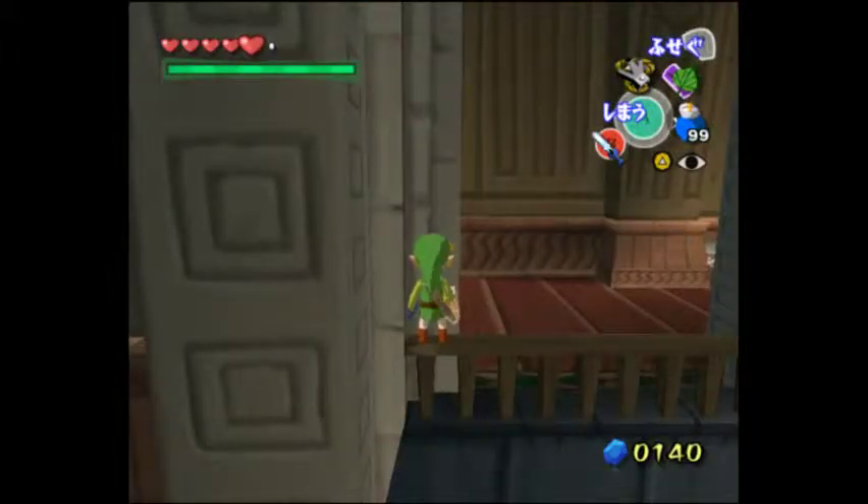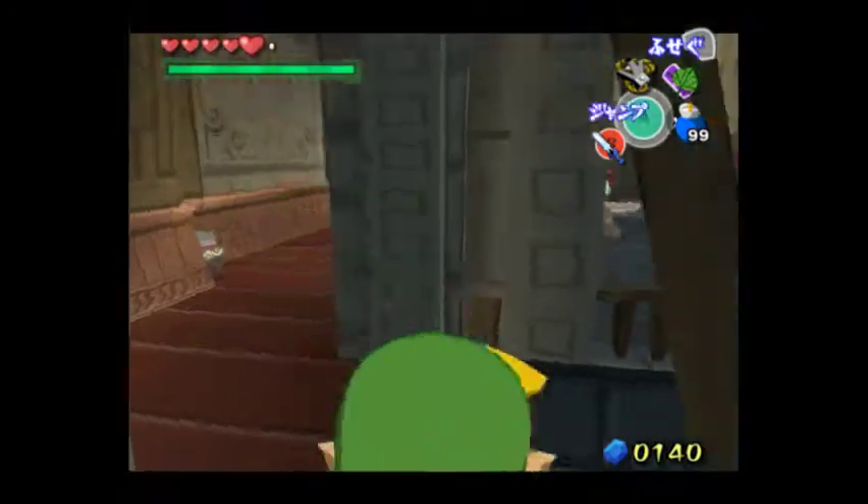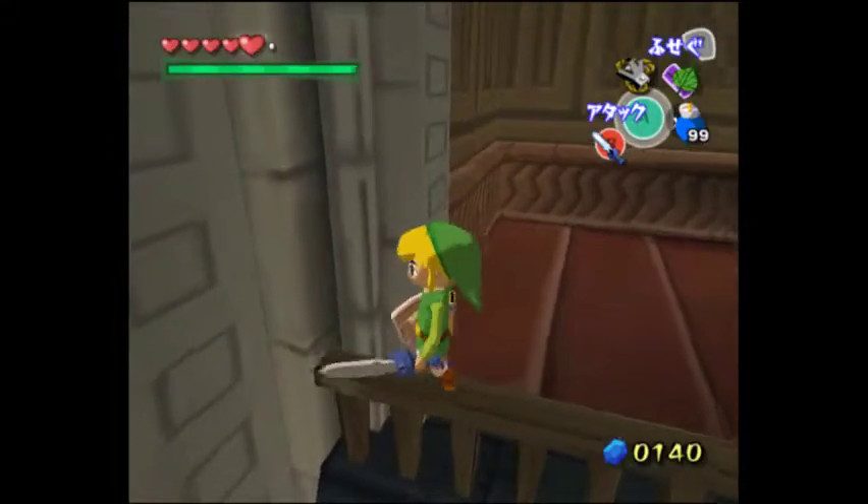Hey, what's up guys. In this video I'll show you guys how to skip the heights and fights in Hyrule. So you're gonna come over here - you see a statue, you want to walk around this side over here and come to this little ledge.